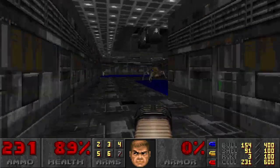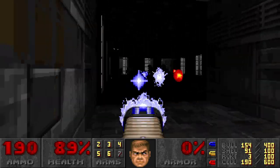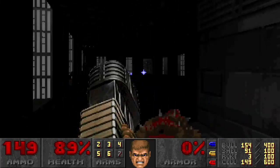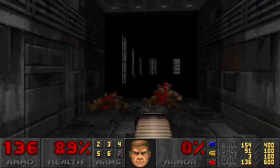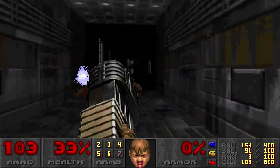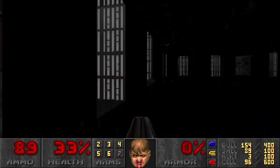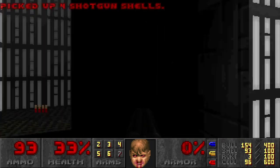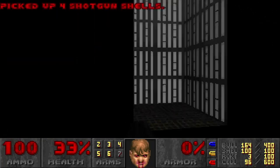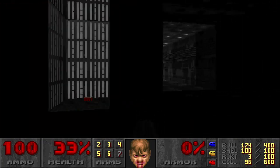I'll just keep using my favorite weapon on all these enemies — I can barely see, it's so dark in here, and I don't think there are light amp goggles anywhere around here. I'll stop wasting the plasma gun ammo. Oh, that's a Hell Baron. Let me see if there are light amp goggles anywhere around here. There's a whole lot of ammo though, which I'm gonna collect because I need it.